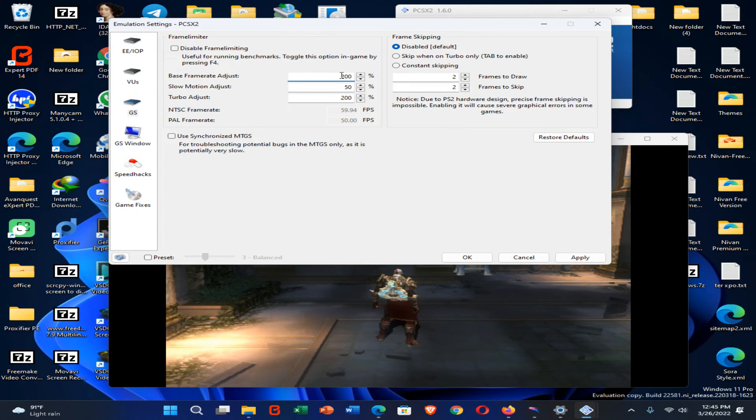Then you need to click here and change this value to 200. That means the base frame rate adjust speed must be 200. Then you need to use four frames to skip, then use the constant skip option. If you want to speed up the game more, you can use 300 for this value — these are the main options to gain more speed.